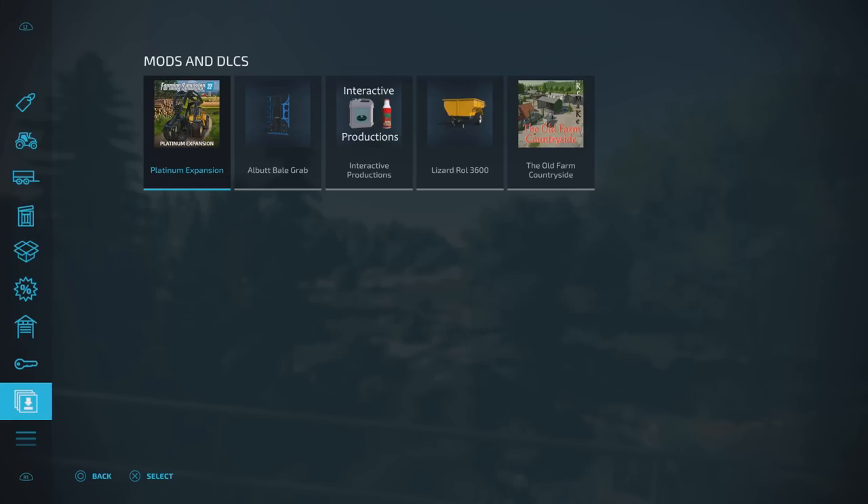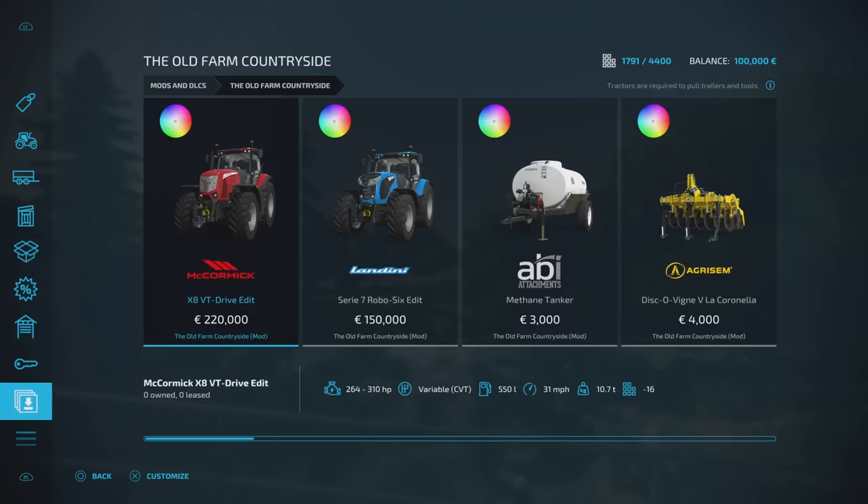Mods and DLCs: Platinum expansion. We have three required mods — the All But Bail Grab by MacTrucker921, the Interactive Productions by ER Shabba and VSR Modding Sir, and the Lizard Roll 3600 by Rowley Christie and VSR Modding Sir. As part of the Old Farm Countryside we've got some additions — these first ones are pretty much just colour changes, so various different colour options on those.